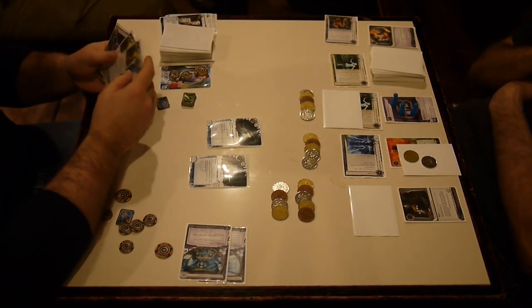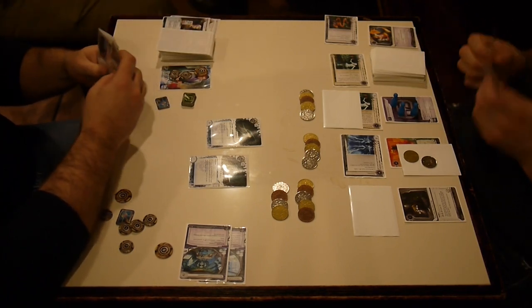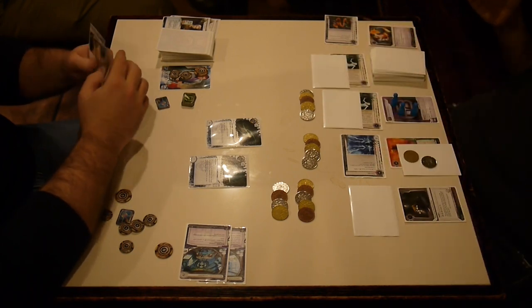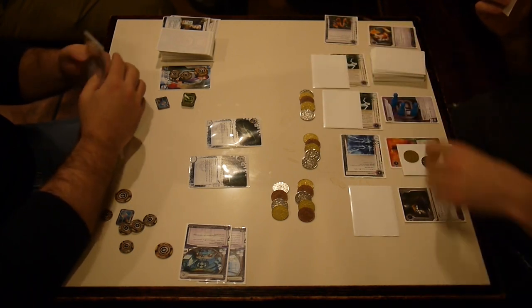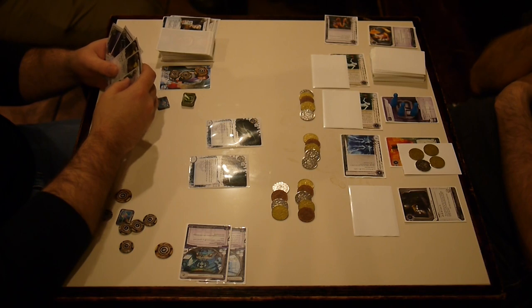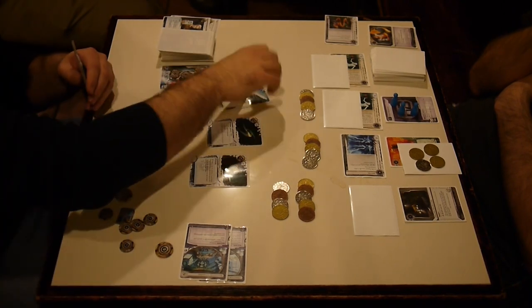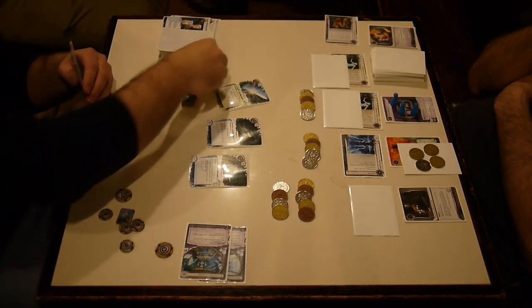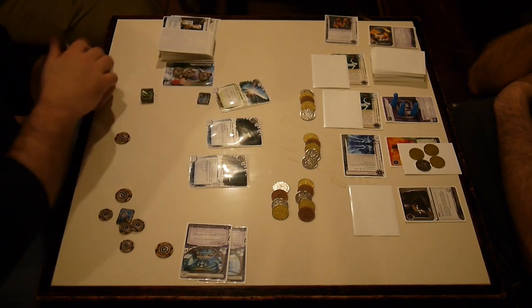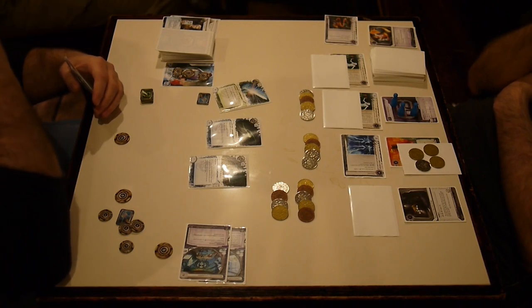He didn't install the Gordian Blade, so he drew a card instead. Now it's my turn — put another ice on R&D and advance twice. He knows I know he just got a Gordian Blade with a Special Order. So if that's an agenda and I could score it, why wouldn't I? And if it is an agenda, why would I spend clicks advancing it instead of protecting it? It makes no sense — so you just keep advancing. You just have the nerve to keep advancing no matter what.